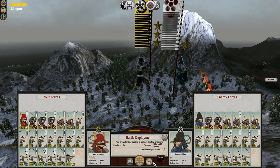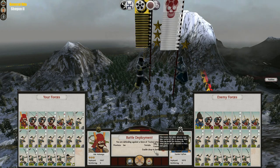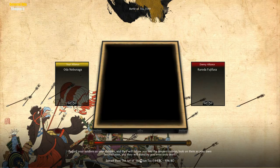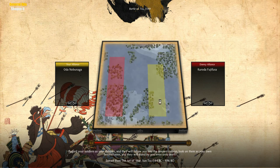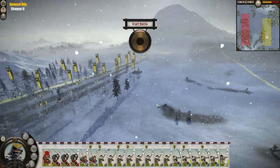Aw man, they found out where we were. May as well fight it. Oda Nobunaga vs. Kuroda Fujifusa. 'Regard your soldiers as your children, and they will follow you into the deepest valleys. Look on them as your own beloved sons, and they will stand by you even until death.' That is from the Art of War. So this is like our first time defending. I'm gonna ignore the speech this time around.